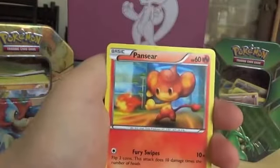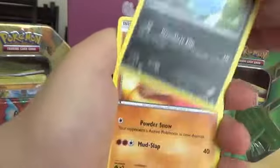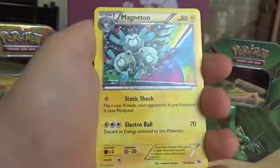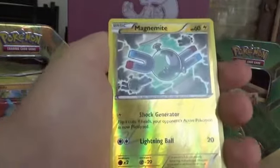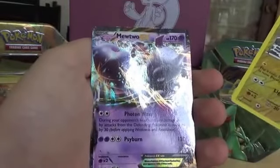Let's see what we've got. We have Venipede, Pansear, Pancham, Inkay, Swinub, Magneton, Wobbuffet, Quilbat. Our Reverse is a Magnemite, and our Rare is a Mewtwo EX.